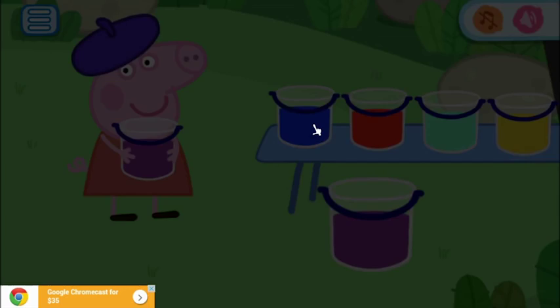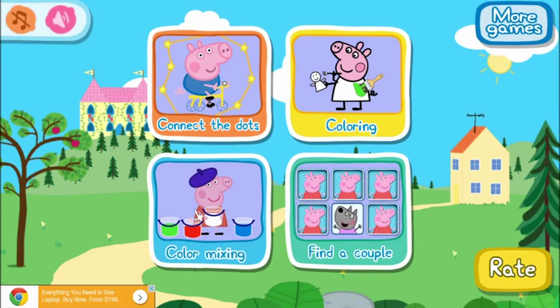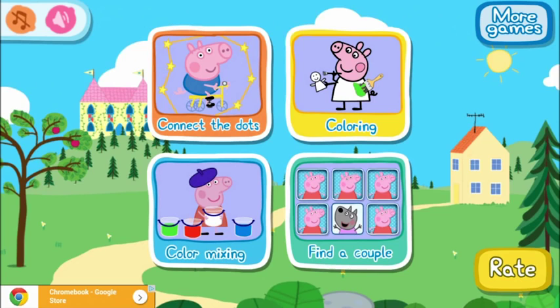And she now wants a creamy color. To make a creamy color, I don't think it would be green, and I don't think it would be pink. I think it would be white and orange. Awesome stuff! So that was the very fun color mixing game.